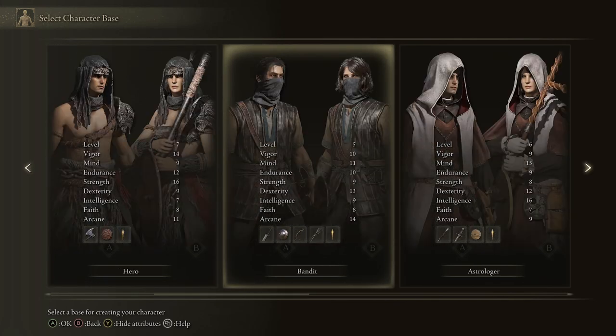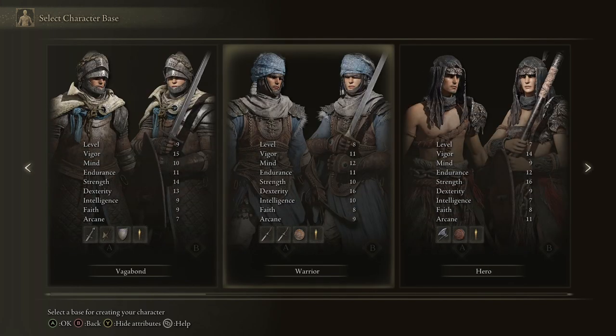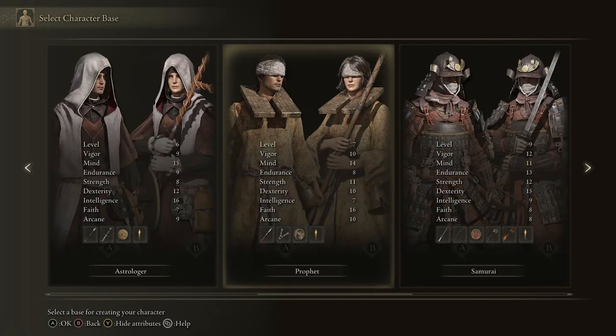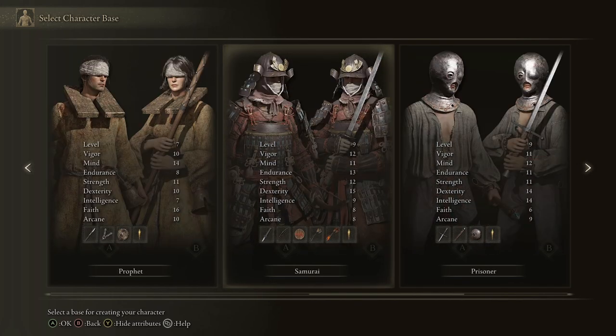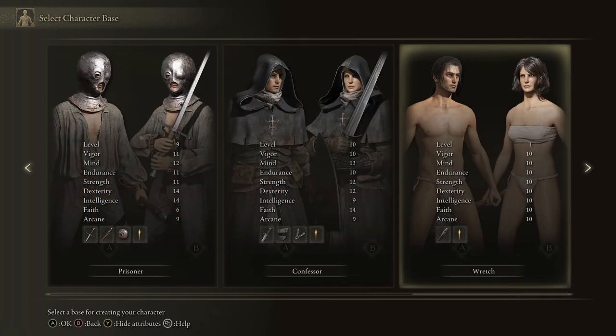Looking at the levels: level 9, 8, 7, 5, 6, 7, 9, 9 again, 10, and then a level 1 character. You can start out as nothing — you get a club and that's it.